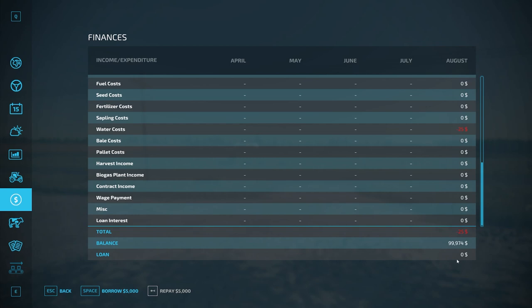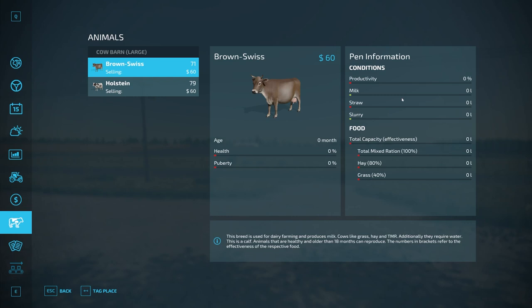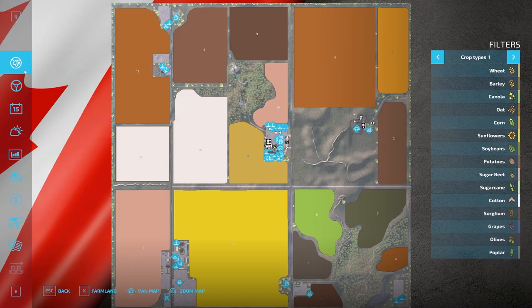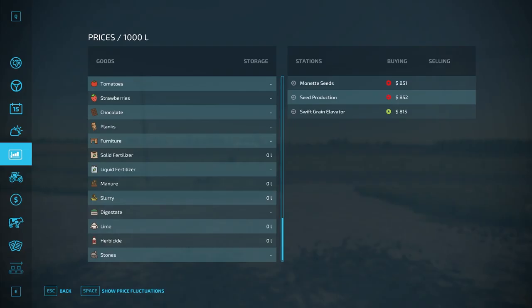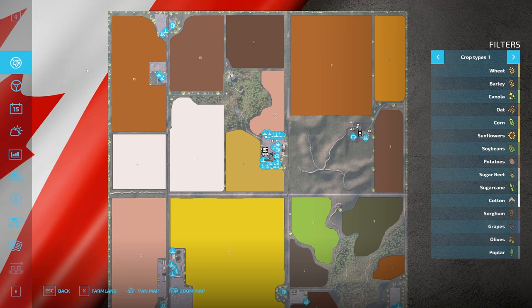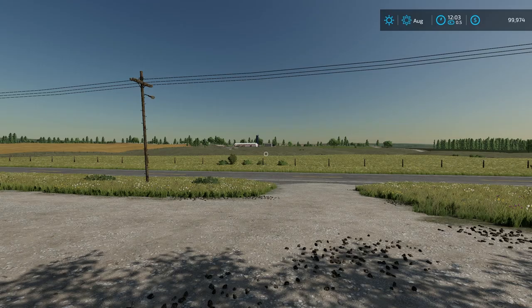They must have billed us for some water, probably for a cow barn. We do have some cows, so that explains it — they bill you for water. There are a lot of contracts in here and some of these pay very well. No production chains starting out, and there are two collectibles on the map.